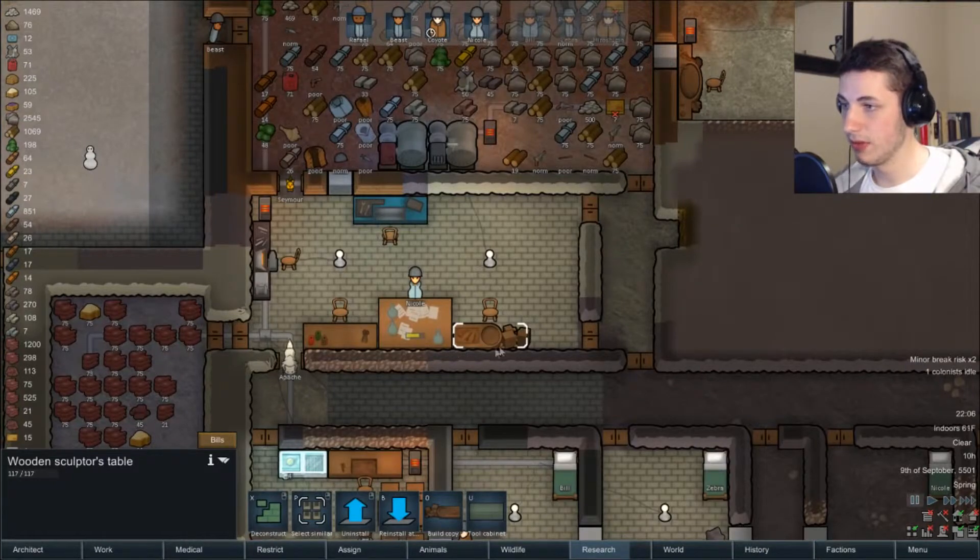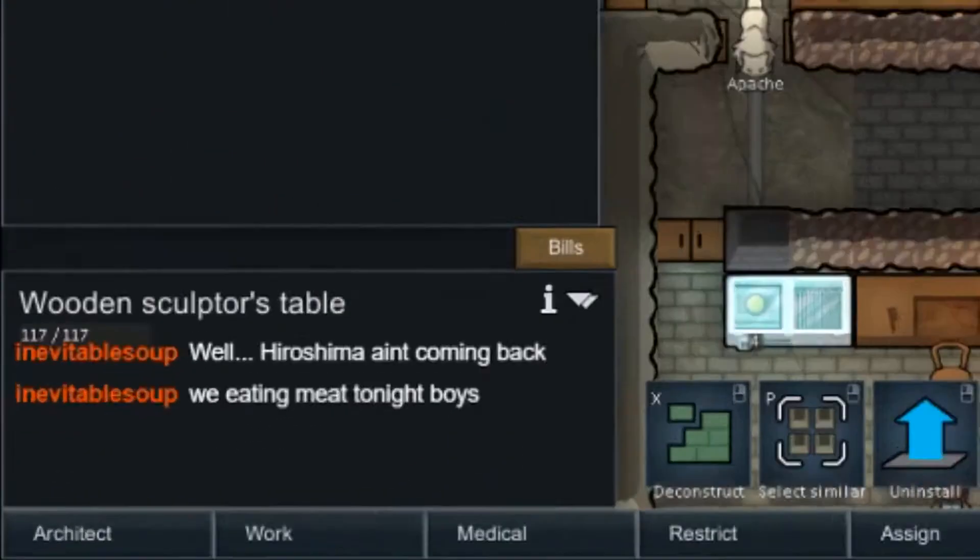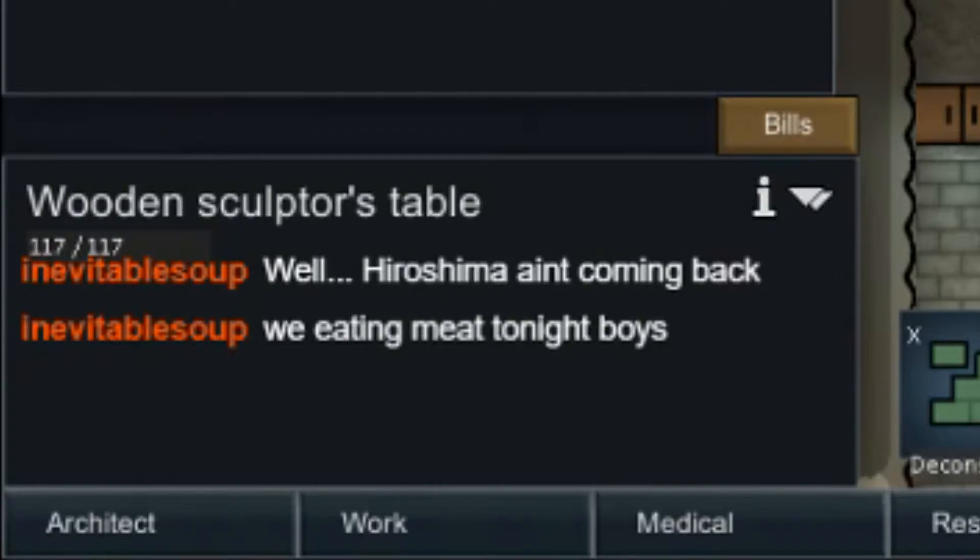Okay, we have a sculpting table. They changed this — it looks very nice now, I like it. We eat meat tonight. We're going to eat Hiroshima — he's a big boy too. You can kind of see it in the stream.